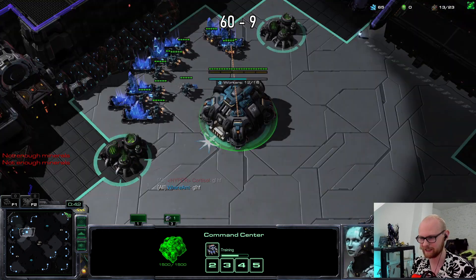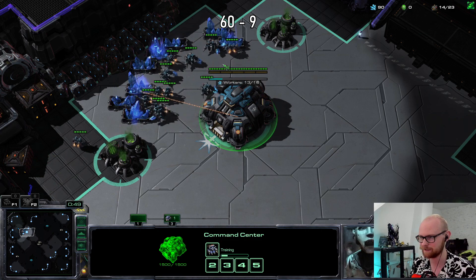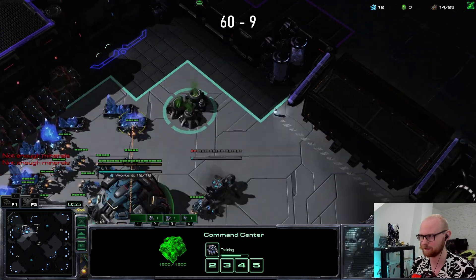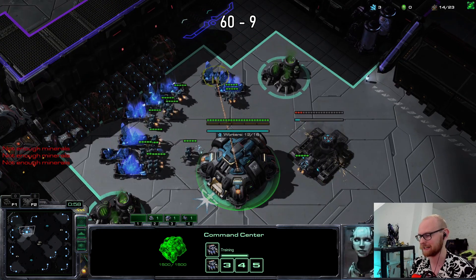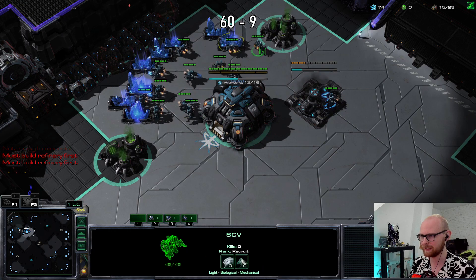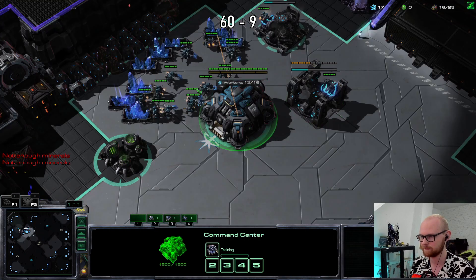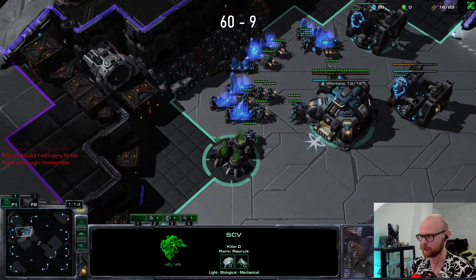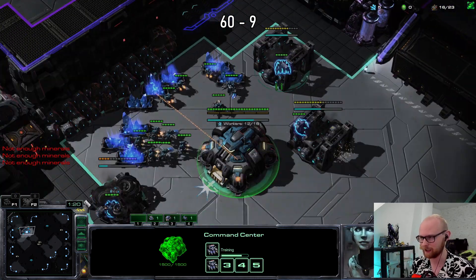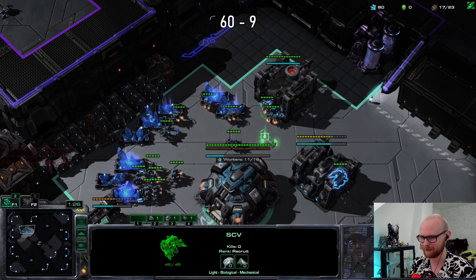I don't think we've played against this guy before, so I don't know his preference for builds. As always I'm most afraid of cheese. One thing that happened on this map is that a guy literally proxied here and there was nothing we could do. On small maps like this I could consider going to the natural. This is my warm-up game after all — I just want to play a nice macro game and not rely on my micro too much.